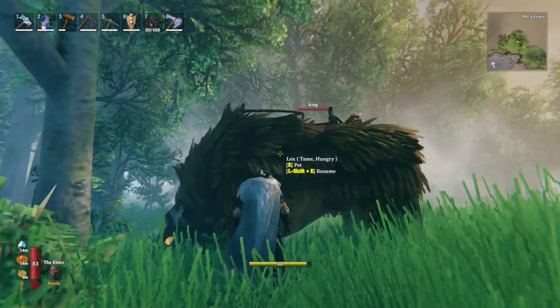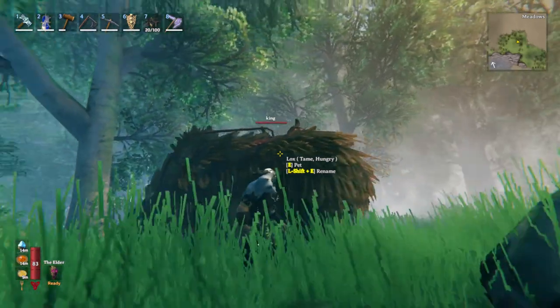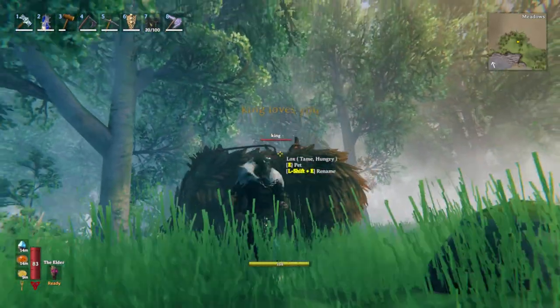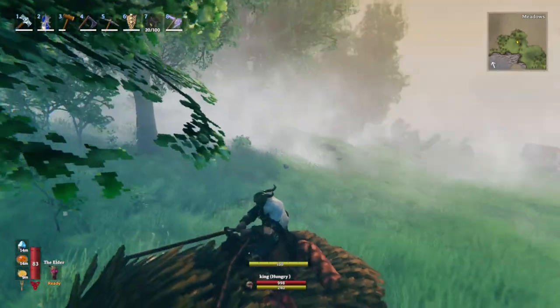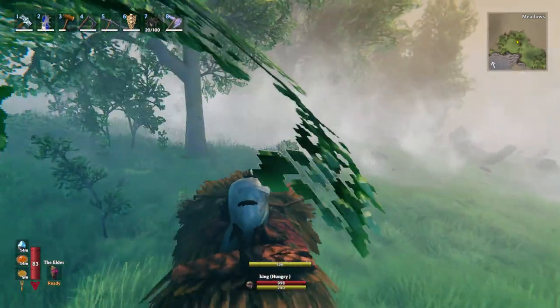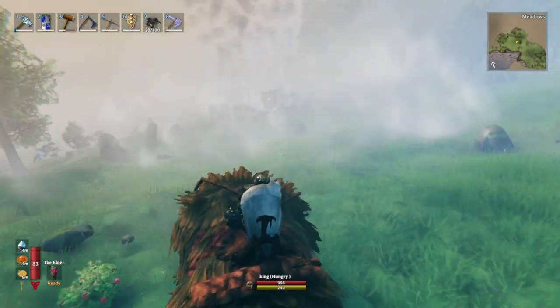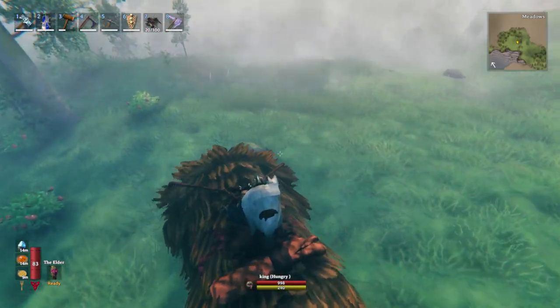You can also rename the mount using Left Shift + E. He's quite hungry and the controls are pretty straightforward — though he tends to stand on an angle or you have to jump up to him. You cannot attack with right-click or left-click, and you press E to dismount.